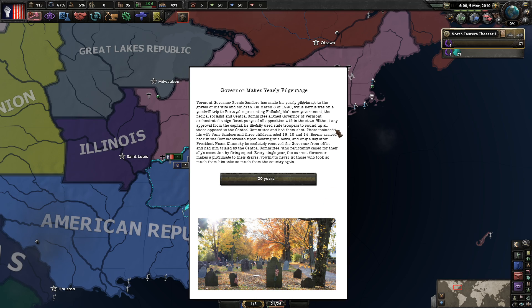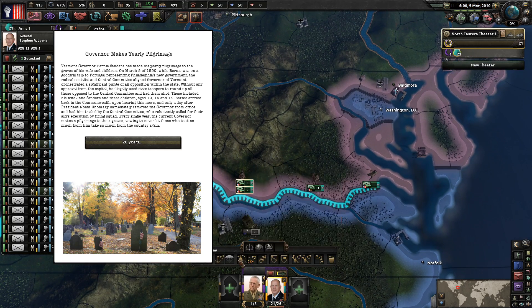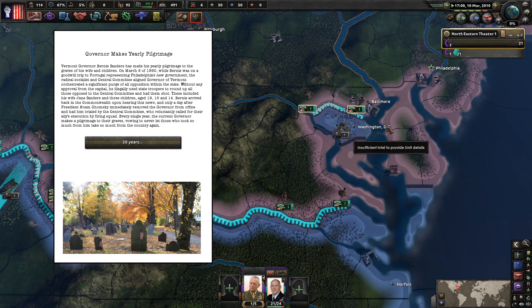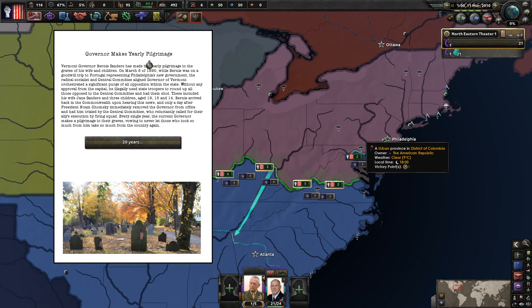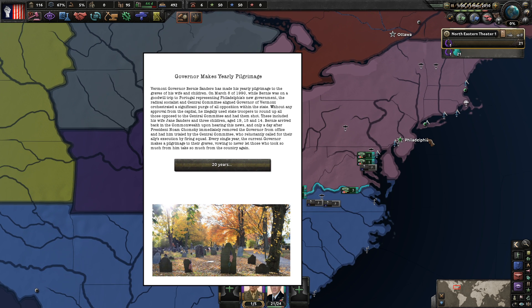We probably want two divisions surrounding Washington DC since we don't own it - that's owned by the south. The Vermont governor Bernie Sanders makes his yearly pilgrimage to the grave of his wife and children. Back in 1990, when Bernie was on a goodwill trip to Portugal, a radical socialist governor of Vermont staged a purge of all his opponents using state troopers without approval from the capital.